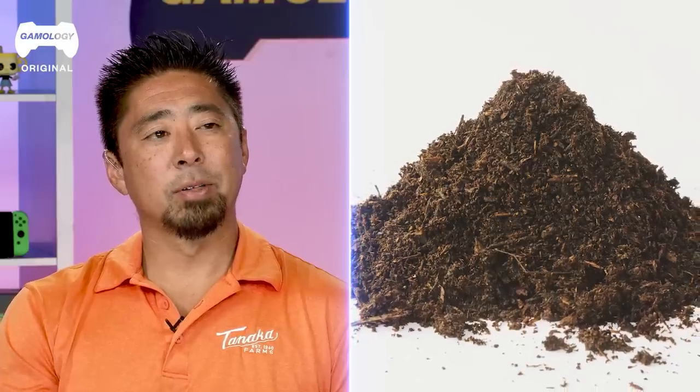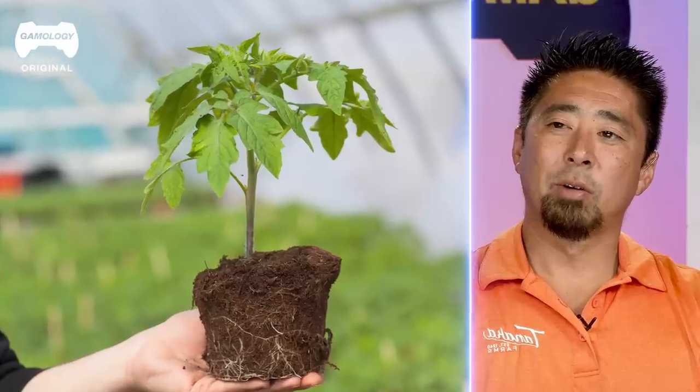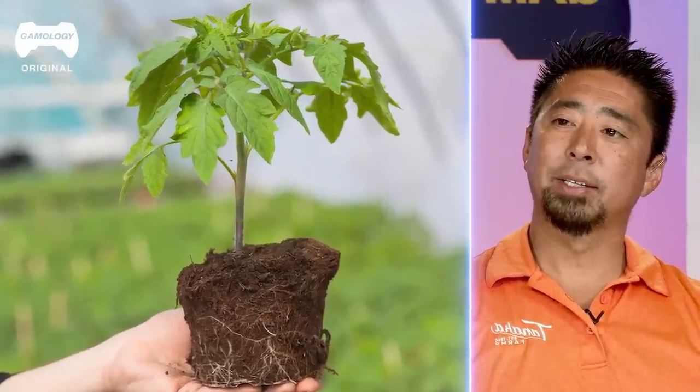We use compost or coco coir — it's like coconut husks — just a medium to hold the roots in place. We're also layering them so we get about three times more production out of the same ground.